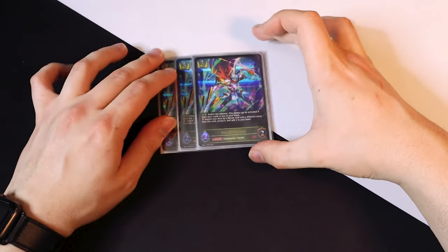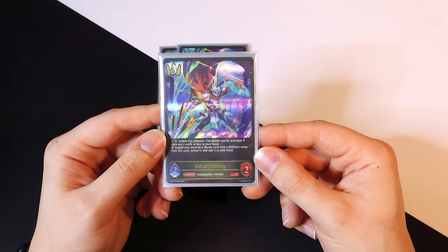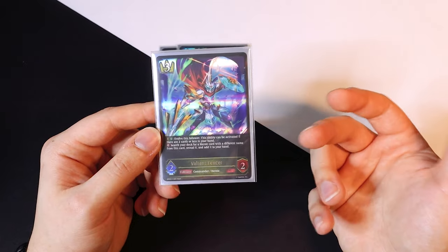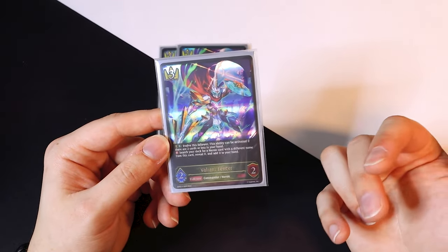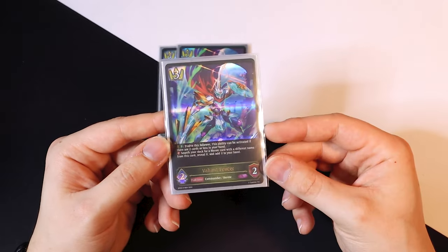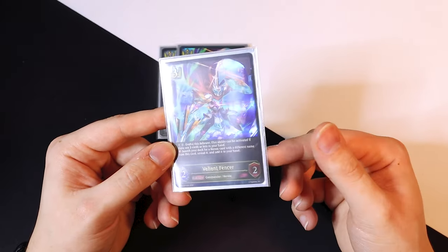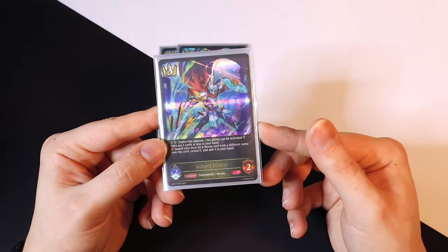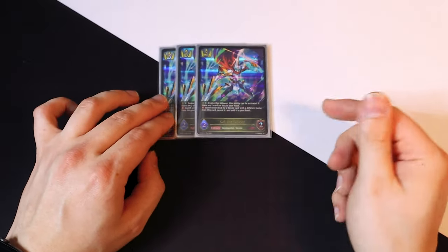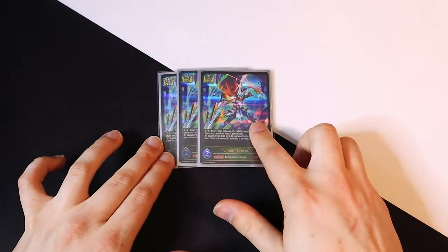For three-drops, we run quite a few. Starting off with Valiant Fencer, who's kind of the ace of the deck. You can evolve him for one, but only if you have two or less cards in your hand. He has a fanfare where when placed you search your deck for any heroic card with a different frame and put it into your hand — that includes heroic spells, Amaros, Iron Rots, and other good heroic cards. It's deck thinning and toolboxing, and the evolved version is even better.